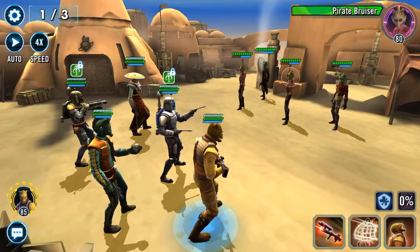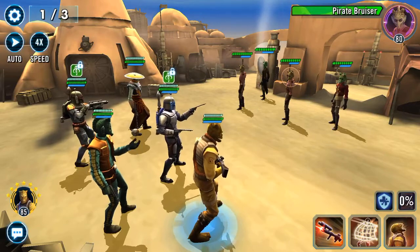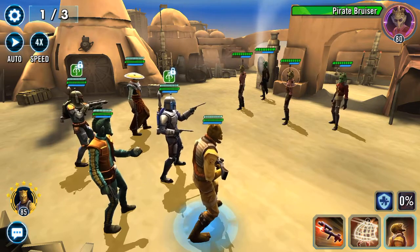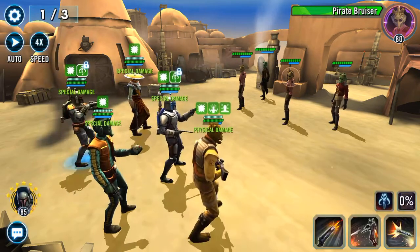So first and foremost, Django lead. You've got to hit someone so many times that doesn't have a buff — I believe that's what it is. We're going to find out.